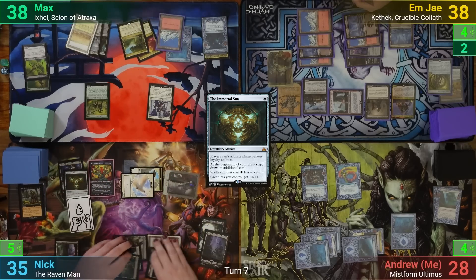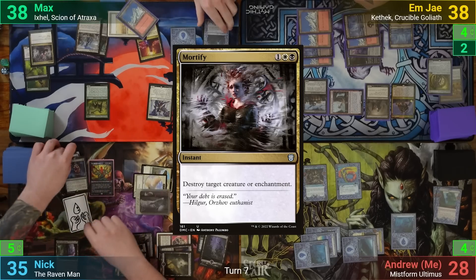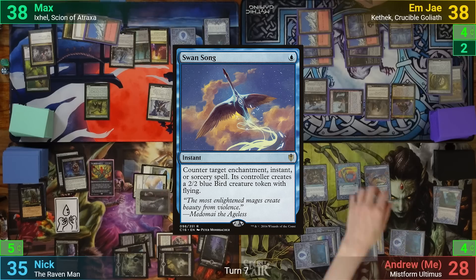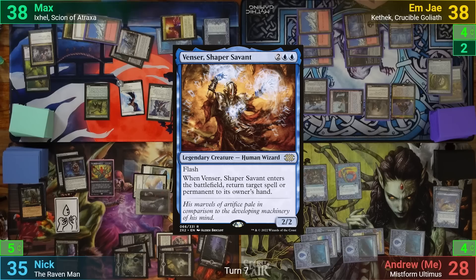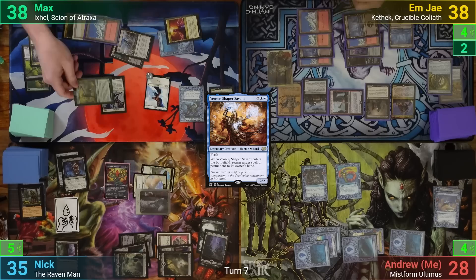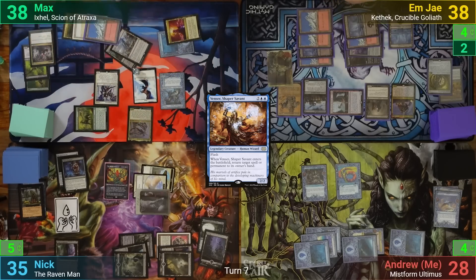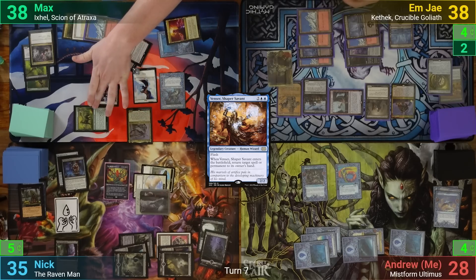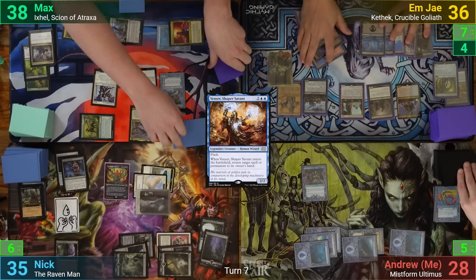Max plays yet another stolen land — a Snow-Covered Mountain — then casts Mortify targeting my Imprisoned in the Moon. I save it with a Swan Song and Max gets a Bird token. Max then casts my stolen Venser, bouncing the Imprisoned in the Moon anyway. He goes to combat, swinging the Brutalizer at Nick and Ixil at MJ. The Choir Master proliferates again and we all gain another poison counter. Both take the hits, gaining even more poison. Max then passes and we exile our top cards.